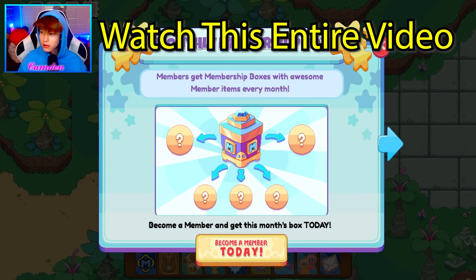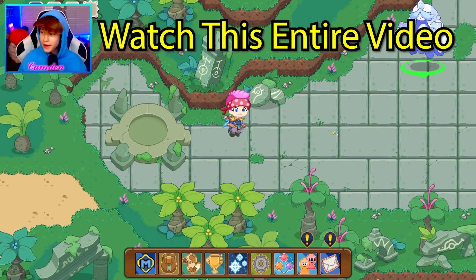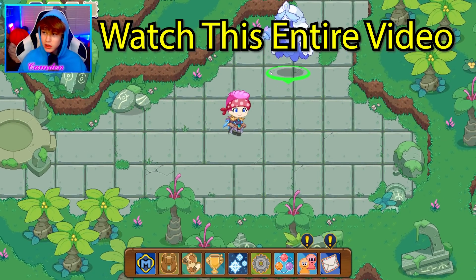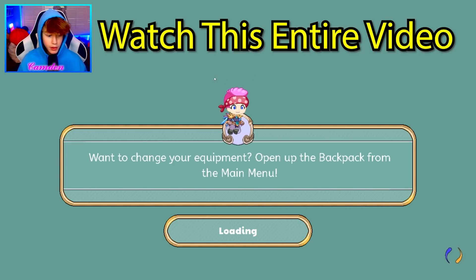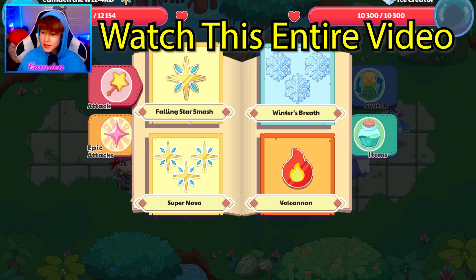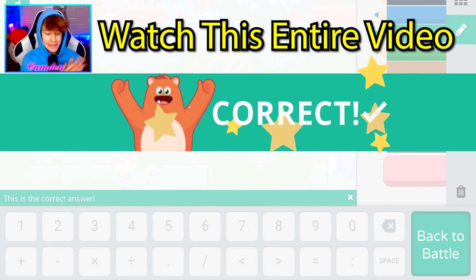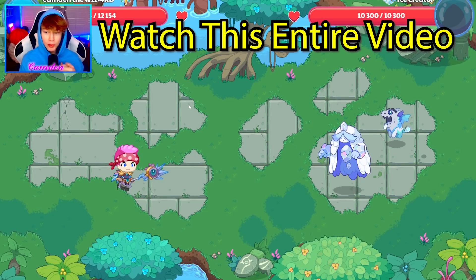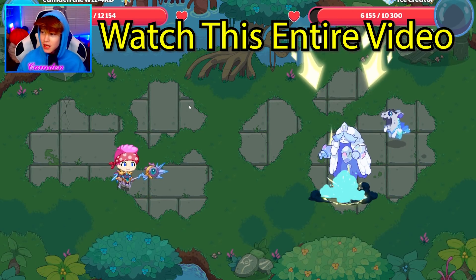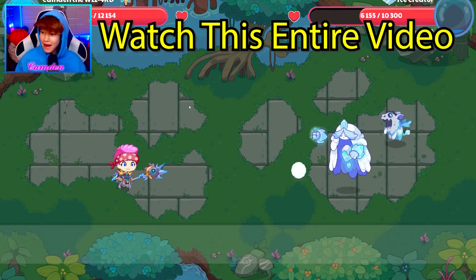Oh my gosh, there's a wizard — is that a monster? Are we doing a battle right now? Oh my god, we're in a battle! Ice crater. Falling star smash. I did not expect that we were going to get into a battle. People have been telling me you couldn't get into battles, but we're in a battle in Ruin Run. I don't know what to say, I'm kind of speechless right now.